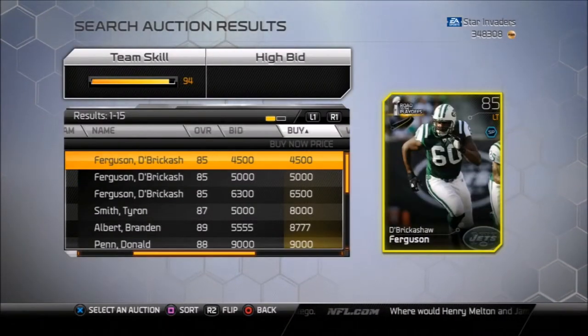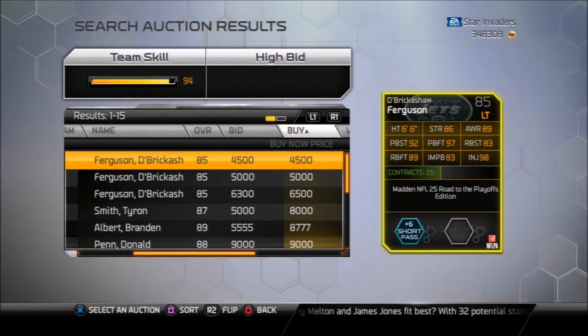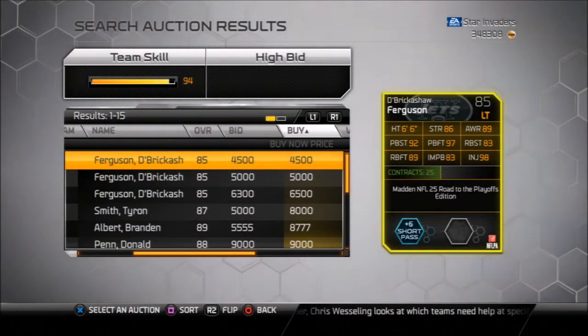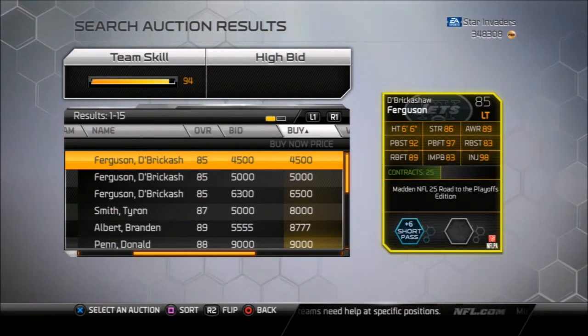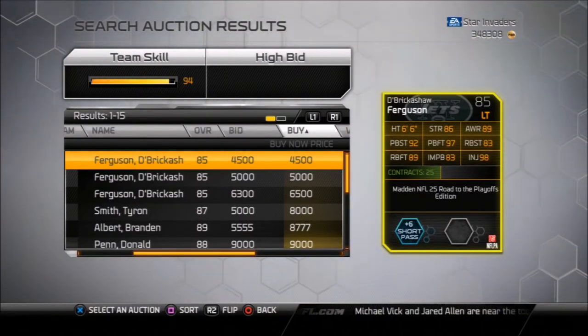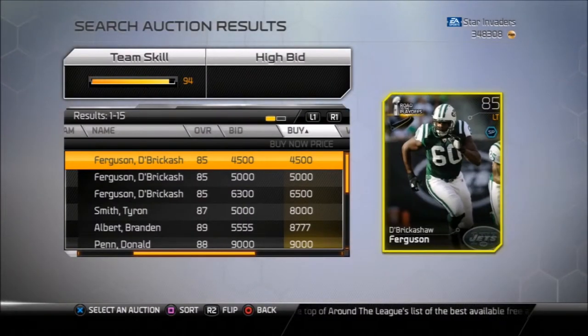Say you want an LT — like Berger or Sean Ferguson. You want to flip them over and base it off of what you want. For a lineman, base it off his pass block footwork and also his run block. Say you run the ball more than you pass. Well, for this guy he's going to be a really good pass blocker — 92 overall pass block and 97 overall run block. That's a great pickup for 4,500 coins because he's in the nineties for both. His impact block is 83, his awareness is 89 so he can pick up guys, and he has high enough strength to actually make plays.